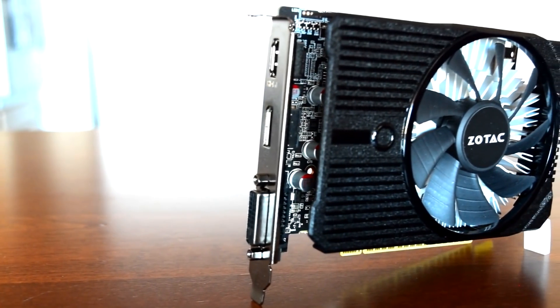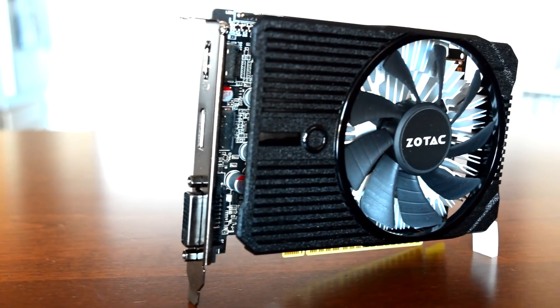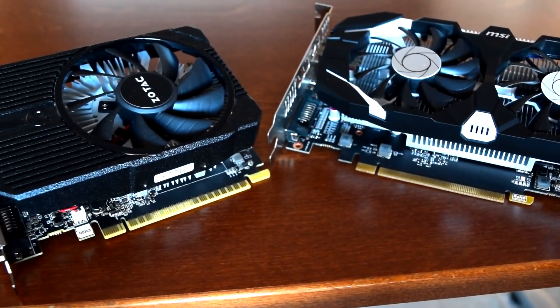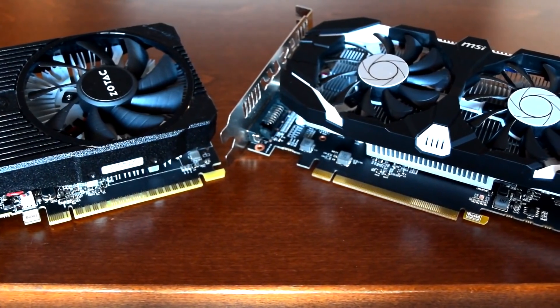With GPU prices still mucked up from cryptocurrency mining, options in the budget realm are limited. The two most popular choices are Nvidia's entry-level graphics cards, the GTX 1050 and its big brother, the 1050 Ti.